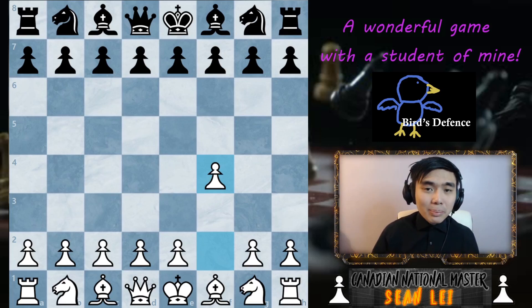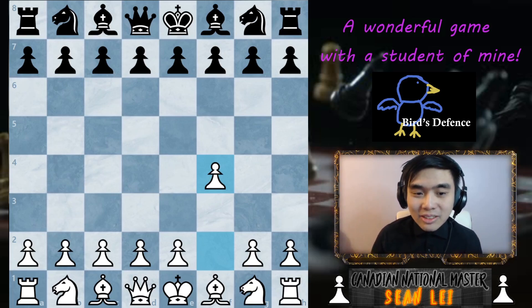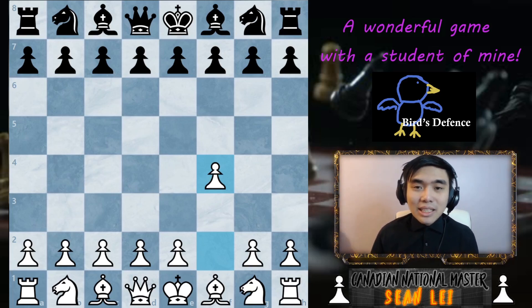I was playing white and I'm going to play an opening that I don't usually play. The reason why I did this was because my student said he did a lot of research on me, knows all of the openings, watched all the YouTube videos. So instead of playing into preparation, let's play something different. I decided to play pawn F4, the Bird's Opening, as you guys can see on the right side of your screen.